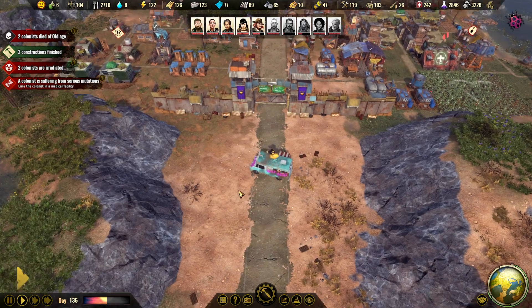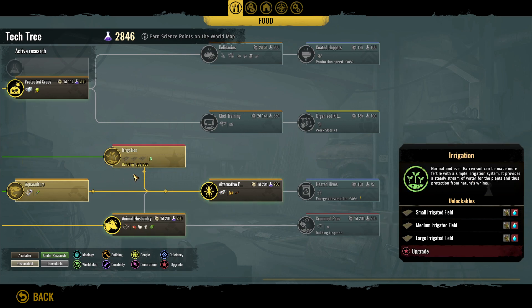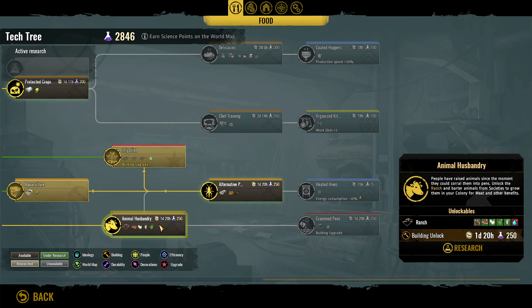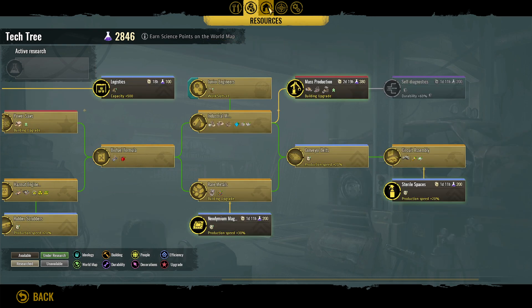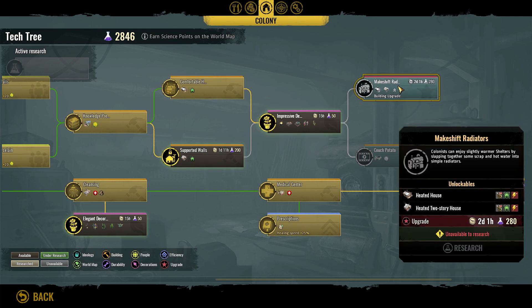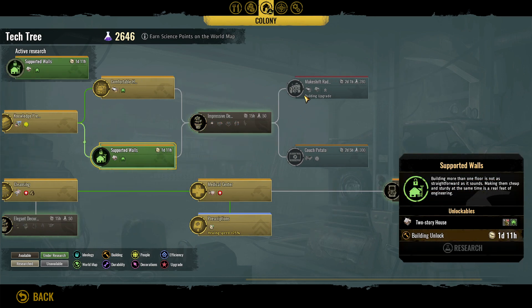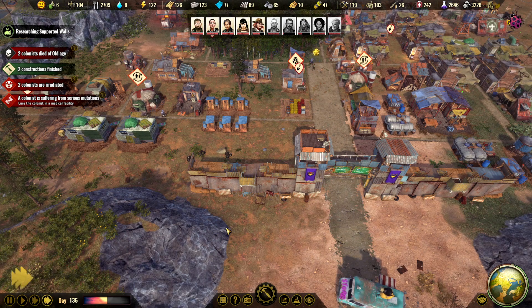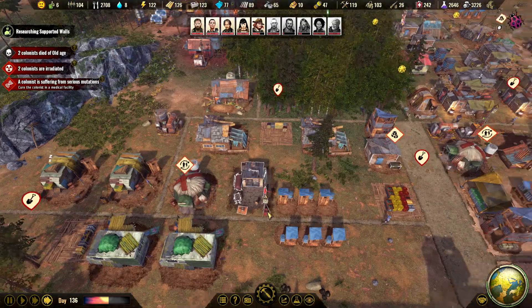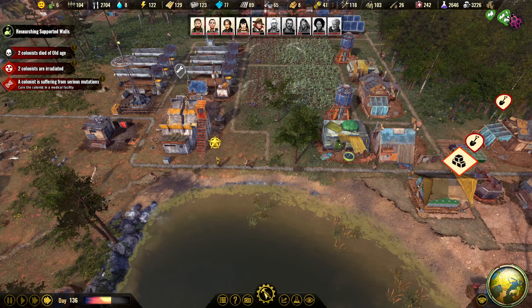We need our precious resources. We got the aqua farm. I'm kind of interested in this one — heated houses. Let's research the two-story houses and then head up that way. We'll finish the ones we haven't researched. Now we can actually build the aqua farm.